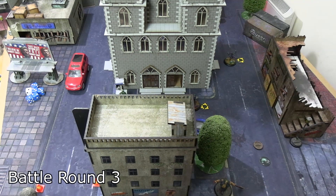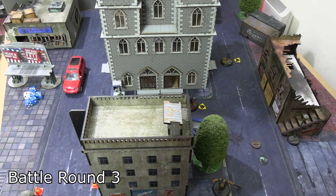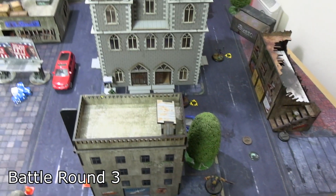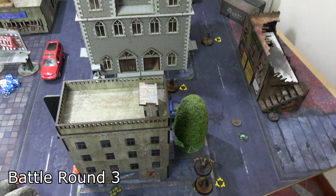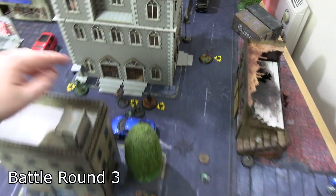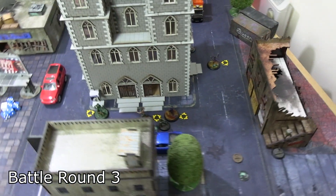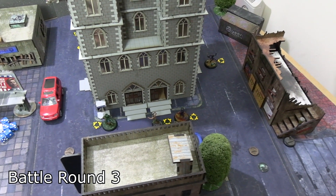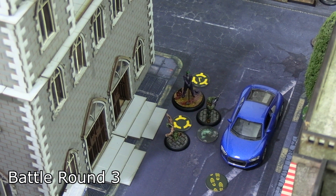Battle Round 3 — things are definitely speeding up. The Joker crew takes first activation. They're also playing Psychopaths again as a phase two card. The three Jokers have audacity, as does the Paramilitary with the knife. For the Batman crew — only five models — the GCPD Detective doesn't have audacity. It was the Criminal himself who got the turn started.